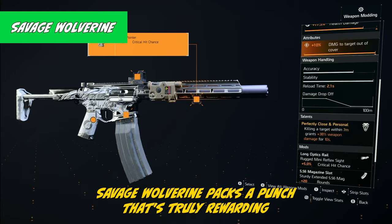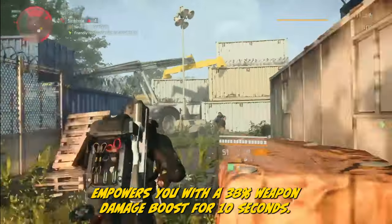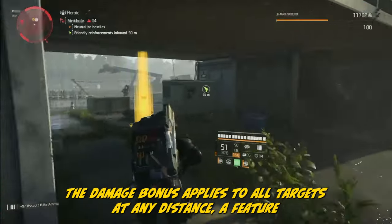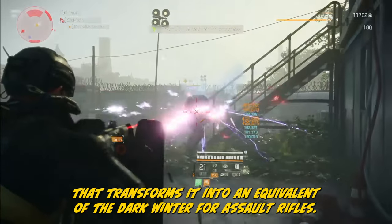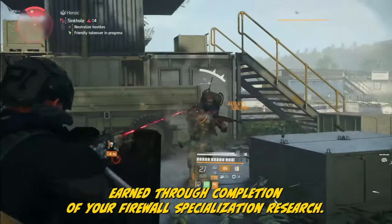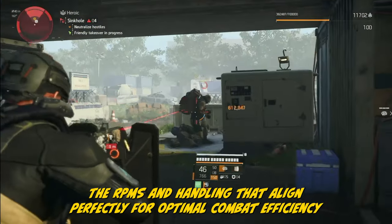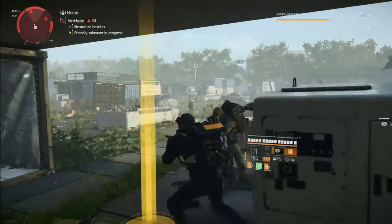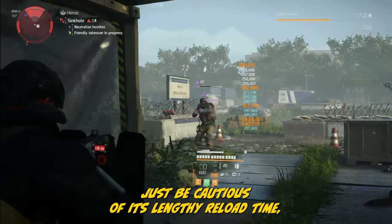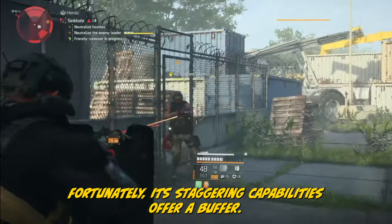The Savage Wolverine packs a punch that's truly rewarding. With Perfect Close and Personal, taking down a foe within 7 meters empowers you with a 38% weapon damage boost for 10 seconds. While the range might seem restrictive, the damage bonus applies to all targets at any distance — transforming it into an equivalent of the Dark Winter for assault rifles. It is a Honey Badger earned through completion of your Firewall Specialization research. Though it sports merely three mods, its performance is nothing short of perfection. The RPMs and handling align perfectly for optimal combat efficiency. Just be cautious of its lengthy reload time, and its staggering capabilities offer a buffer.